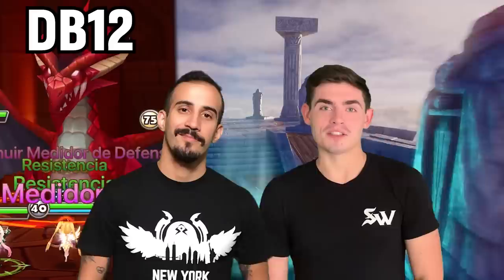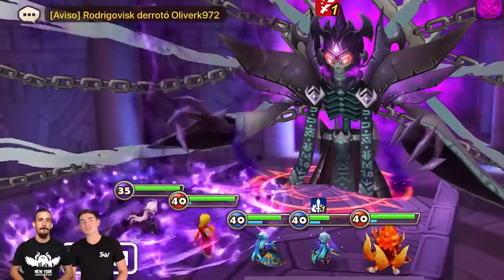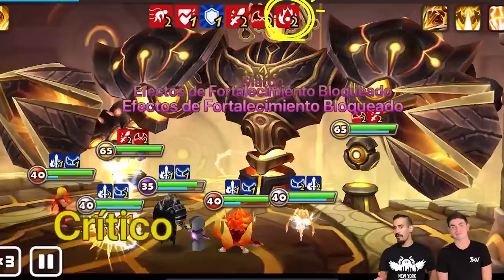DB12, MB12, and SF10 is a good place to start. In DB12, he's another stripper, and the skill that hits AOE also absorbs attack bar, helping you control the towers so your runs are a little bit safer. In MB12, even though the attack bar pushback on his skill 2 doesn't work, the multi-hit on skill 2 and 3, plus that extra turn if every hit lands as a crit, will get you a lot of hits towards whittling down the boss's shield and deal some bonus damage once it's gone.